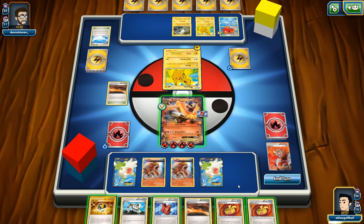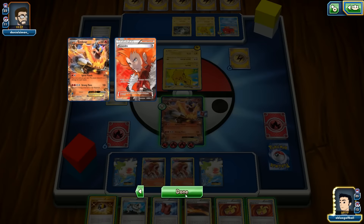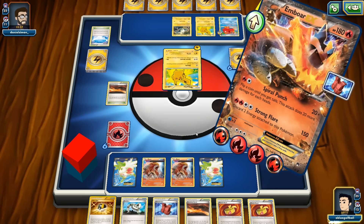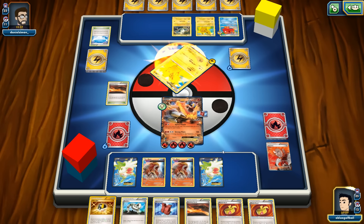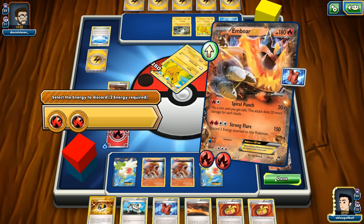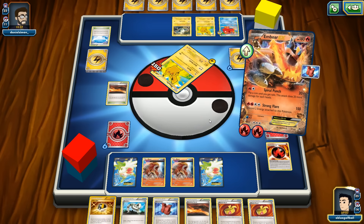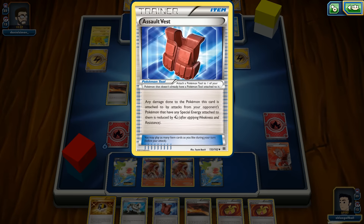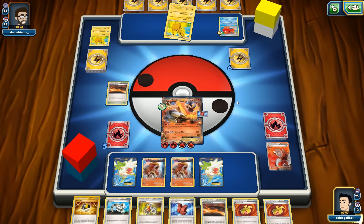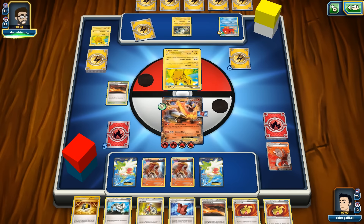We miss VS Seeker here — would be nice. We don't have any energies in the discard pile but we can go with Strong Flare to get rid of this Pikachu. We did see a DCE so he plays DCE — good news, as the Assault Vest will reduce his damage by 40. The threat now is him playing Raichu and trying to knock out Emboar, or Lysandering out our Shaman.